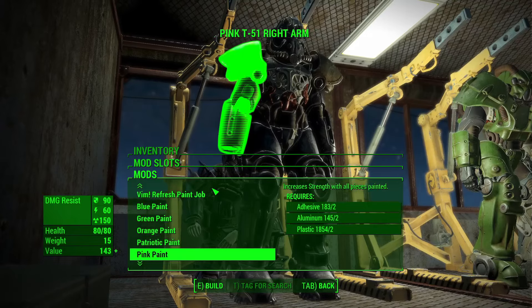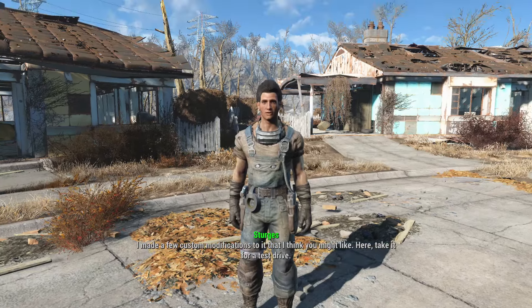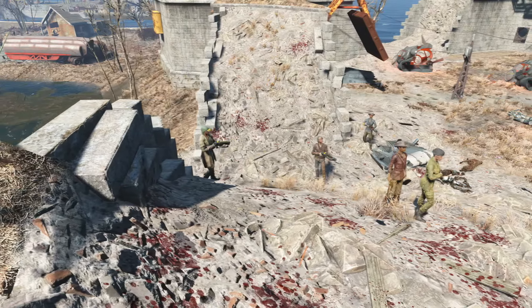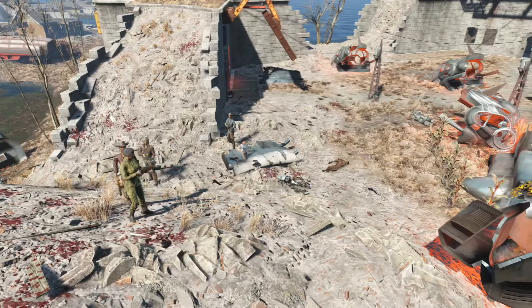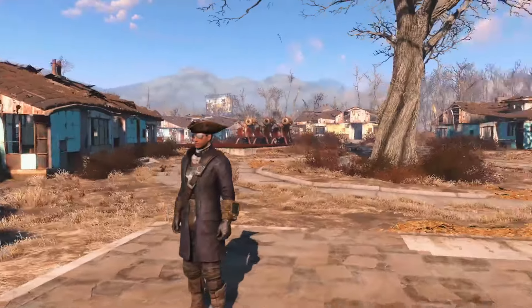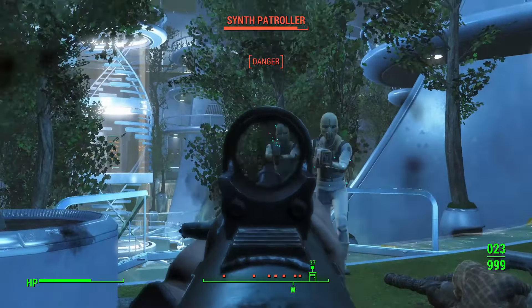Then you could begin building training pods at Minutemen settlements — pods that teach settlers to defend themselves, either increasing the likelihood or completely guaranteeing that settlements can successfully defend themselves even if you don't drop everything to go save them. The benefit of actual military training could go a long way toward reorganizing the Minutemen into a fighting force capable of defeating the Institute and even the Brotherhood of Steel without a Deus Ex Machina cop-out. There are so many more ways the Minutemen could have been improved, but these are a few of our favorite what-ifs that, given just a couple more weeks in development, could have drastically improved the faction.